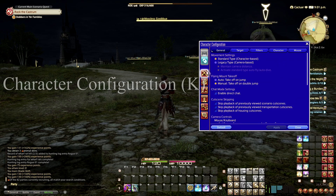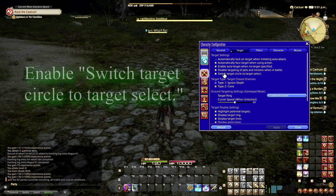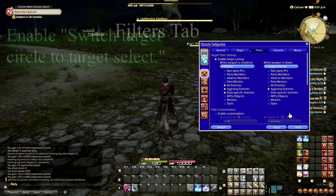Go to Character Configuration. Make sure Control Settings is selected. Go over to Target. Enable Switch Target Circle to Target Select. Next step: go over to Filters. Enable Target Cycling.